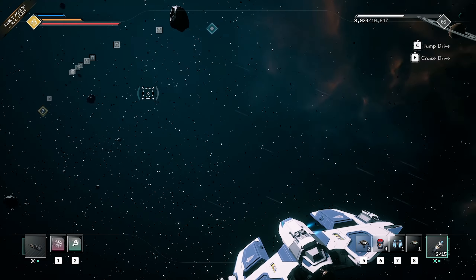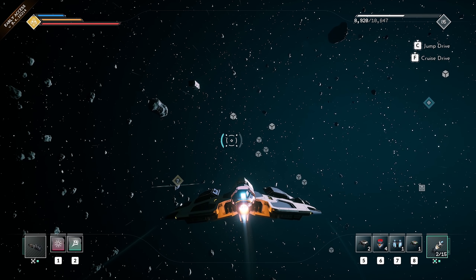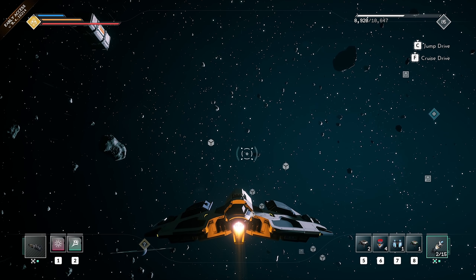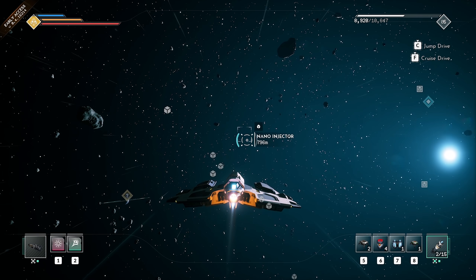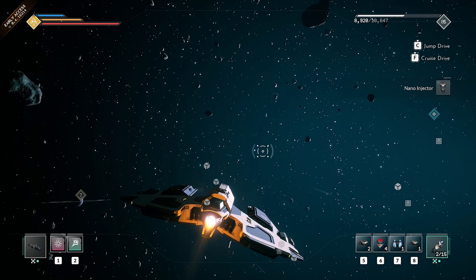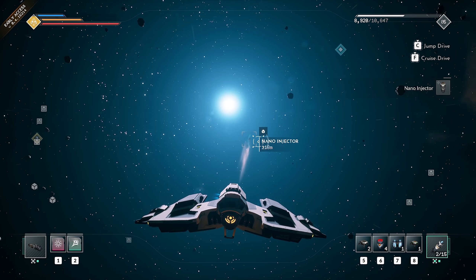We're safe — thanks a million. Look at all the goodies! This was a random distress signal — just flying along the way to my main mission and it popped up. I decided to investigate and that's what you get: loads of goodies — nano injectors, boost drives. That is amazing. Loads of loot.